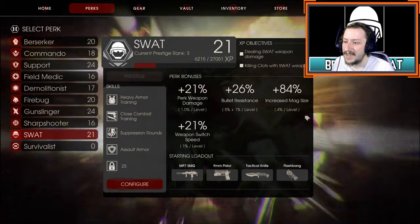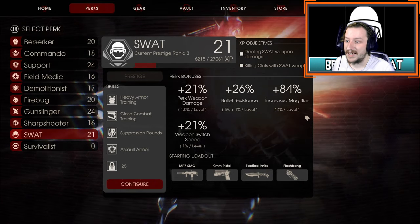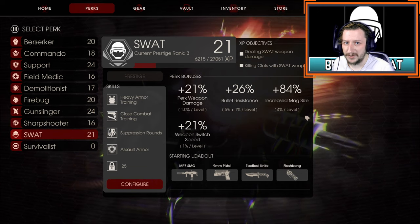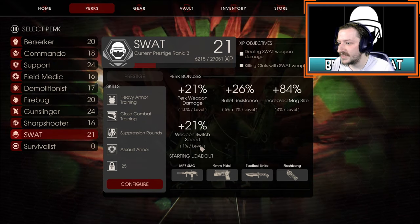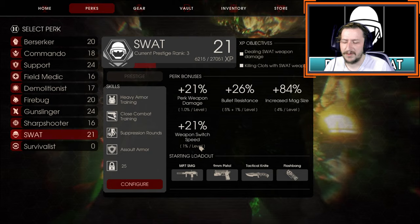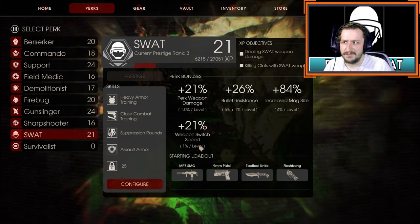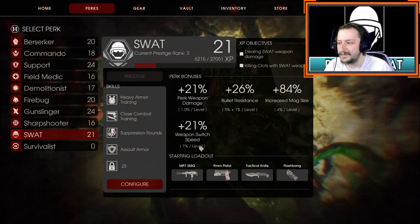You do get increased magazine size, 4% per level, going up to a maximum of 100% at max. So you double your magazine size with all of your submachine guns — that is actually really good. The higher level you get, the more sustained fire you'll have as SWAT. And you have weapon switch speed, 1% per level. This is also just useful; switching your weapons in and out makes things much easier, especially if you need to reload and there's a lot of crazy stuff going on.